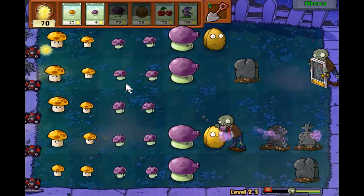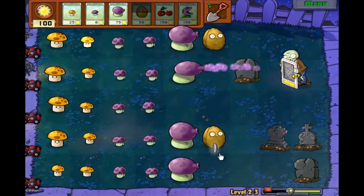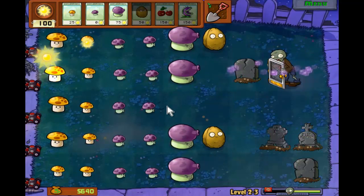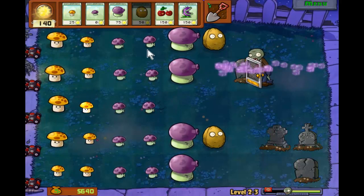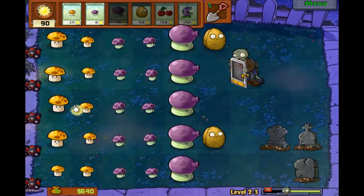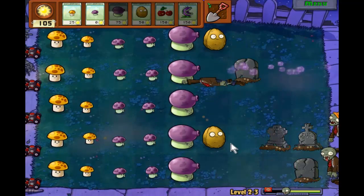Okay, so here's the Screen Door Zombies. They attack from four squares away, so they'd probably be even better right here. Oh, they would be better right there. I'll try to fix that - I kind of forgot what their range is. I thought it was shorter than it actually was.